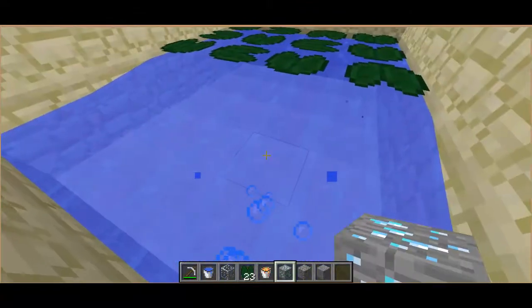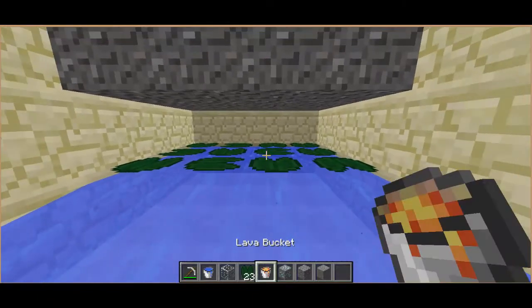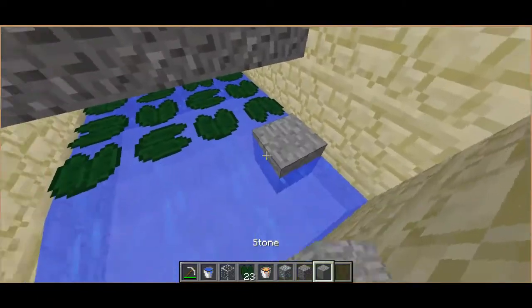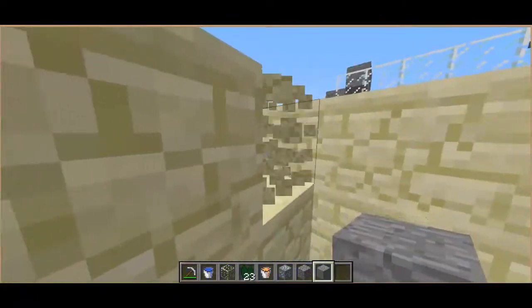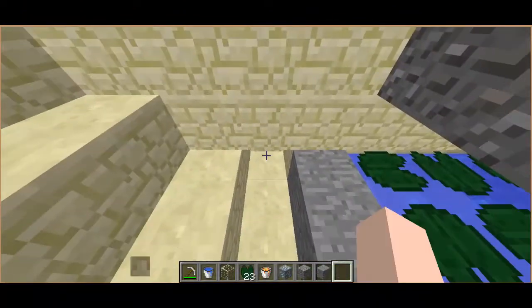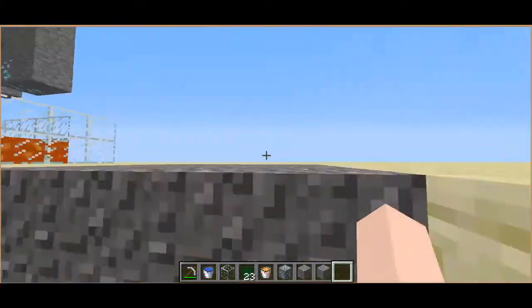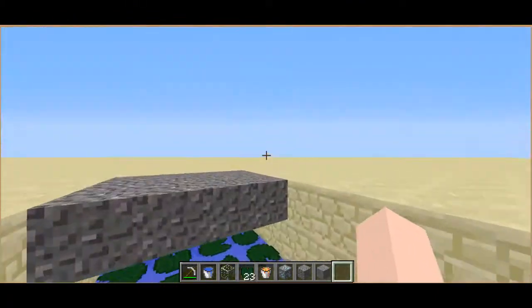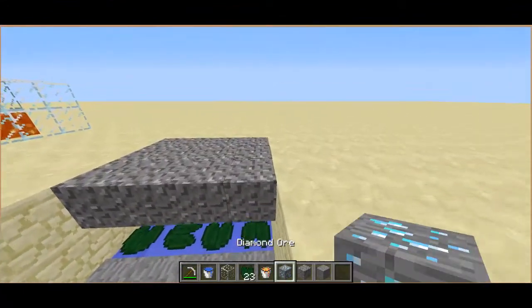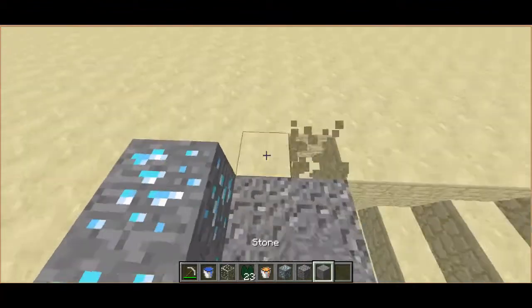So now I've basically put the lily pads down. The lily pads kind of take up the whole block. What happens is this block has taken up the whole space and the gravel looks a bit weird — it looks like it's floating, but it's not. Now any block that's going to be touching the gravel, for example a bit of diamond, placed around here...